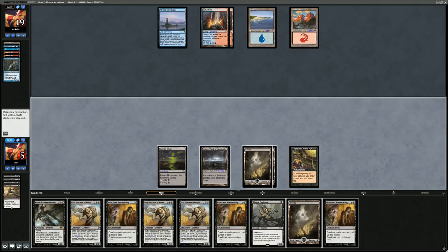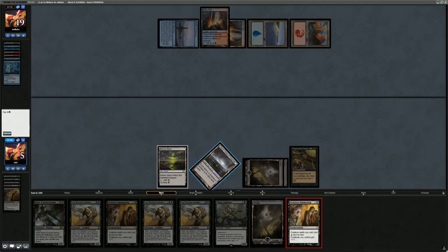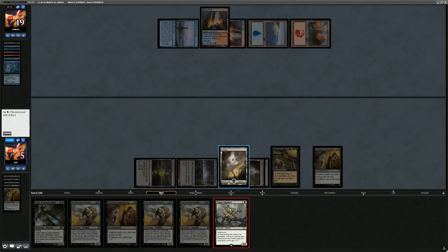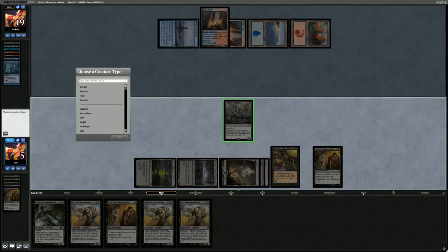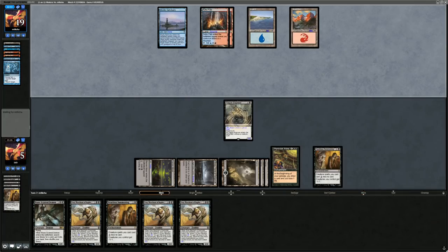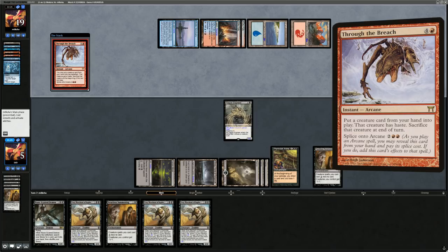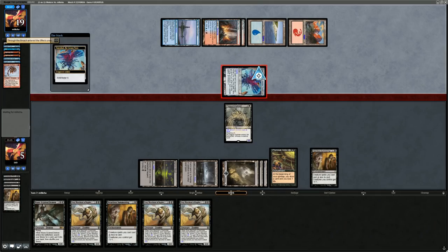Counter and draw, play another Summoning. Play Plague Engineer — could name Goat, Human, or Eldrazi. Naming Eldrazi probably not the best idea. Go with Goat, even though naming Wizard for Snapcaster would also work. If we draw another Troll we want to pressure them right away, and next turn can hopefully unload some Grey Merchants. Opponent plays five mana Through the Breach, puts Emrakul into play — and we're dead. Those Cryptic Commands bought just enough time before we could deploy our Grey Merchants. On to the next game.